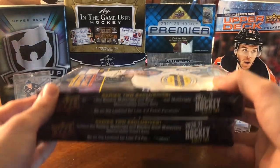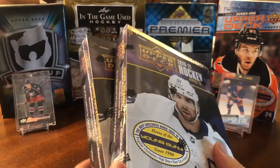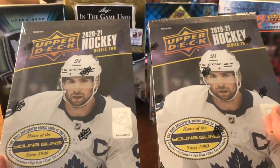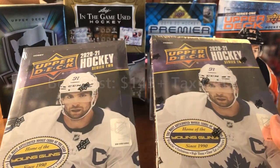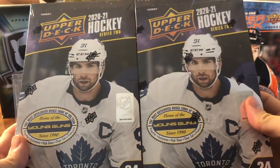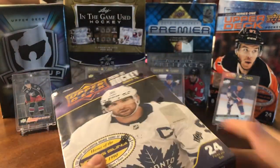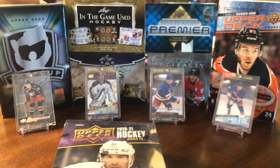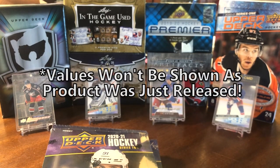Today we have another two boxes of 2021 Upper Deck Series 2 Hobby. The prices vary — some I got on release day for $175, some were pre-ordered for about $145 to $150, so the price range definitely depends on when you buy them. I've already made one video on this, so we'll just jump right into it. If you want more details, check that one out.